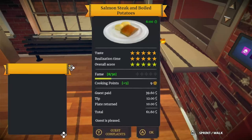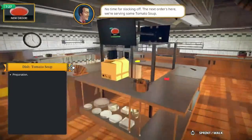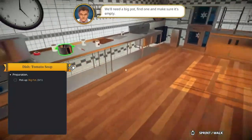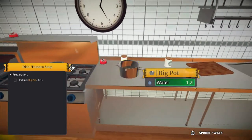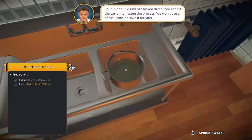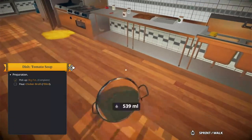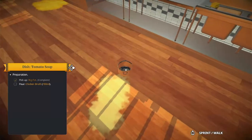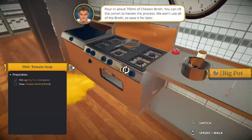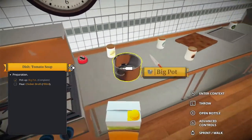Oh, he liked it! Let's go! Now we're gonna do it without him. So I can handle the next order. You'll need a big pot. Okay, I found it. There's still water in here - we don't need it. Now all the water is gone. Put in about 700 milliliters of chicken broth.